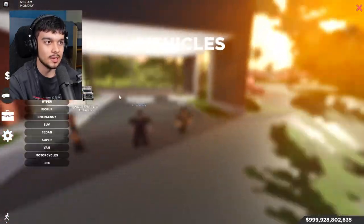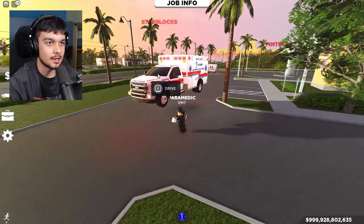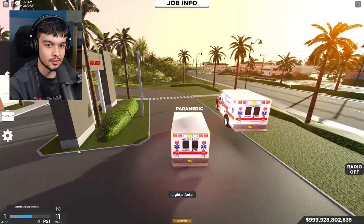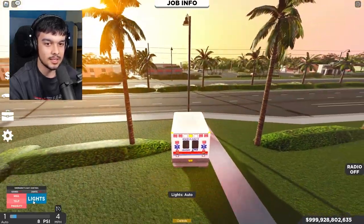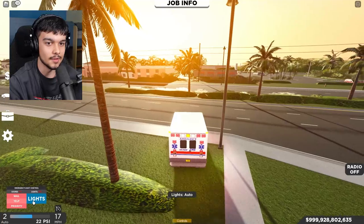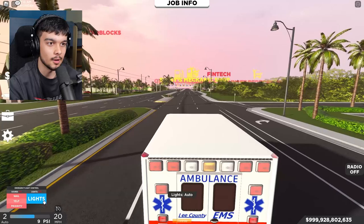Right now we're testing what could be coming in the next update — new ELS for the ambulances. They should be rolling this out on other vehicles too. If you look in the bottom left you can see 'Emergency Light Control,' very subtle down there, which I like. And you can see an amazing UI — this looks really good. We've got lights and we've got sirens.